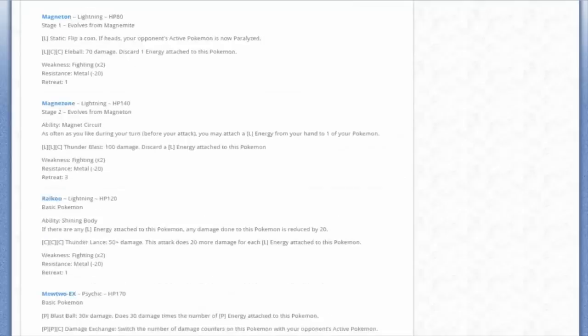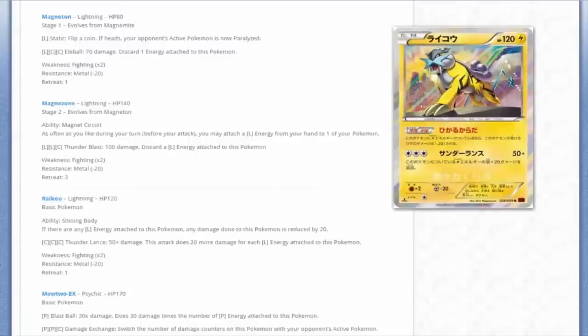The very next card would make great use of Magnezone - Raikou, probably my favorite of the three legendary beasts. He has the ability Shining Body: if there's any Lightning Energy attached to this Pokémon, any damage done to it is reduced by 20. He has Thunderlands for three colorless - 50 plus damage, doing 20 more for each Lightning Energy attached to this Pokémon. So it's a non-EX Keldeo. 120 HP is very good for a basic Pokémon, only one retreat cost, and you get to do a lot of damage.